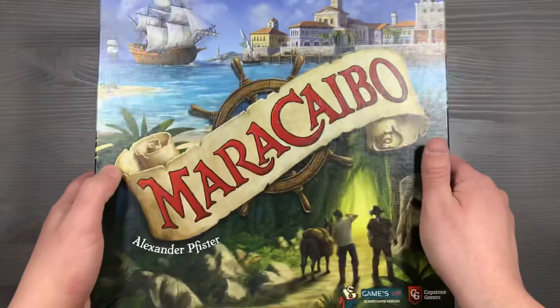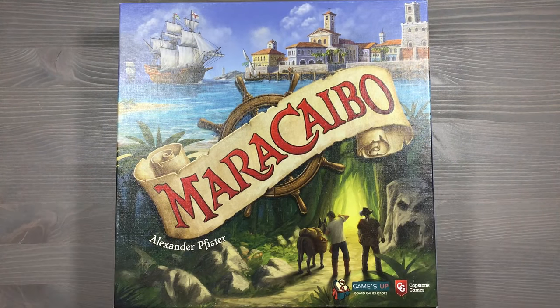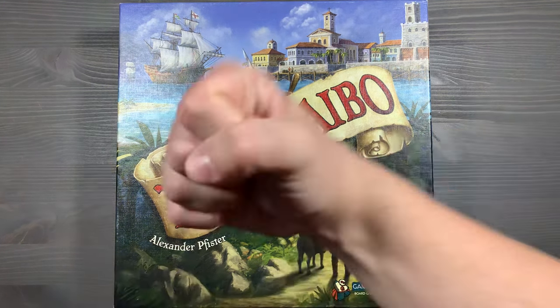And that is reorganizing Maracaibo with the Uprising expansion. If you have any questions about what you saw here, please let me know down in the comments below. How do you organize your copy of Maracaibo? Have you tried out the new expansion? What do you think so far about all the new project cards? I'd love to hear what you think. Thank you so much for watching. Side game strong.